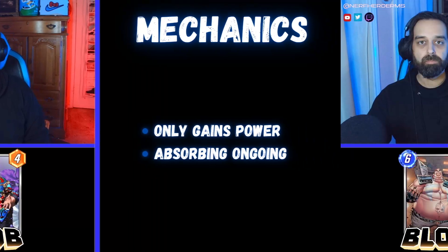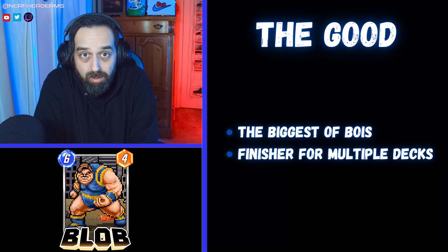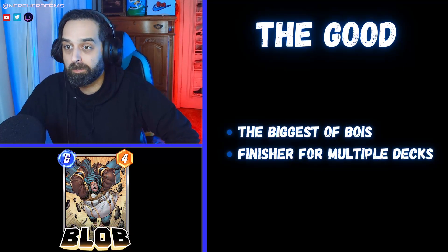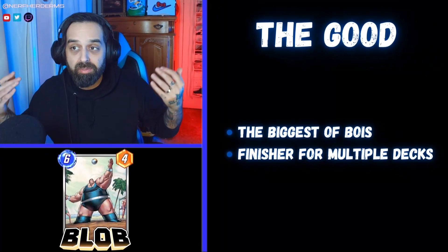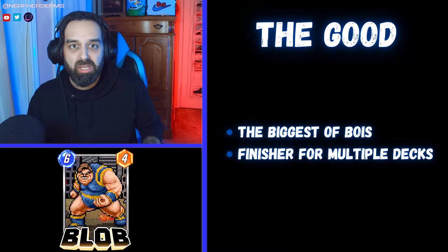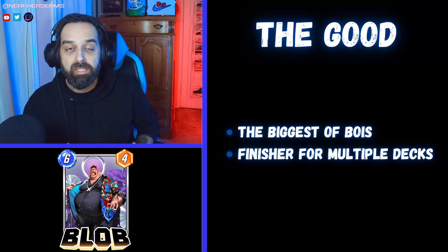Onto the good — once again this is short, because Blob is a simple card. He's a big boy, and that's the first good thing: he's the biggest of boys. Quite literally, if you build your deck just moderately tuned with him in mind, he's now the biggest six-drop in the game. You've gotta skip a whole turn for Infinaut, but with Blob all you have to do is play two or three cards that are ten power or over in your deck and he's almost guaranteed to be big enough.